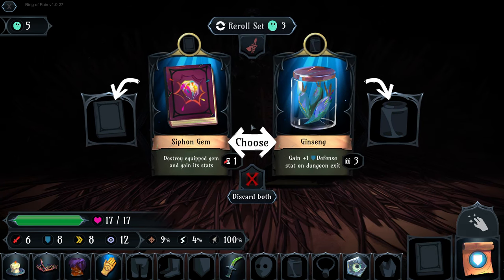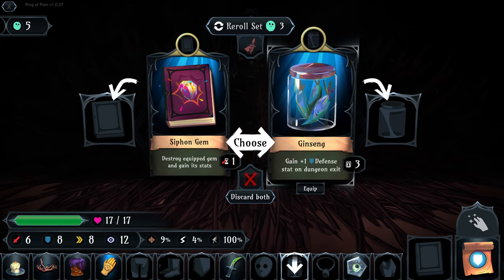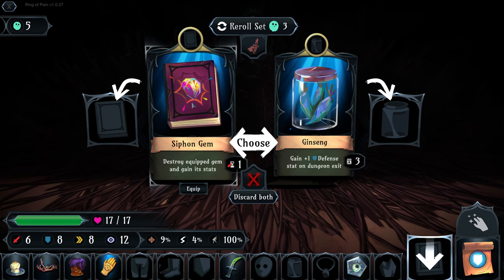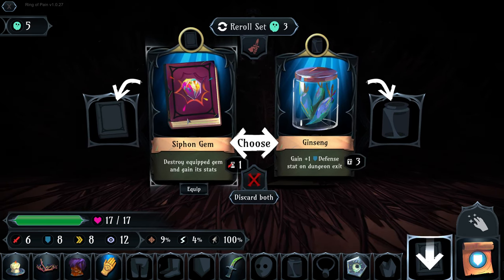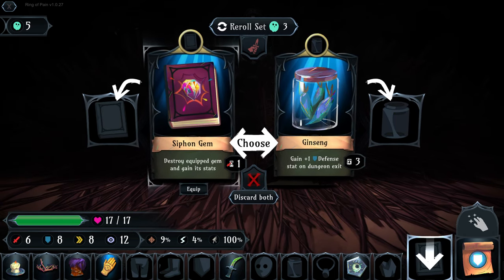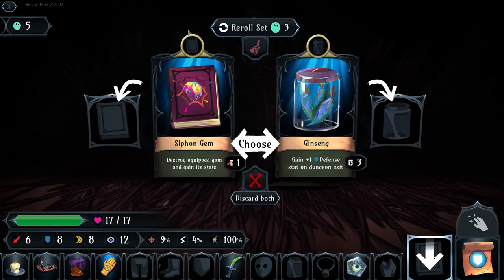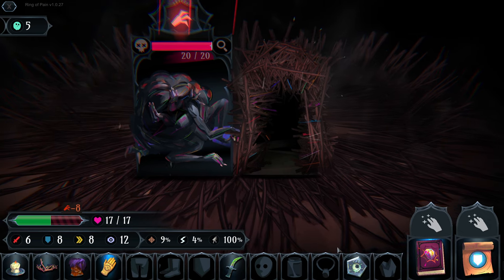We grab that chest. This gives us either a jar - usually a dissipating item of vegetables or fungus - in this case ginseng, giving plus one defense stat on dungeon exit for three dungeons. We also have a grimoire: this will destroy any gem we have equipped and we gain its stats, losing the gem. The difference between scrolls and grimoires is that grimoires are cooldowns - after use, they regenerate every combat turn.